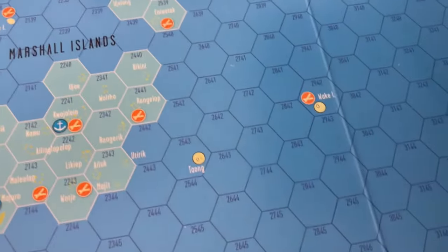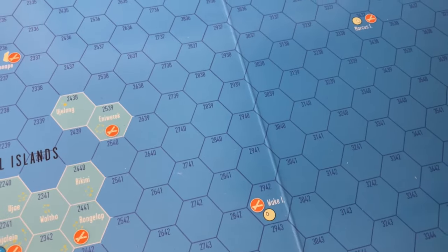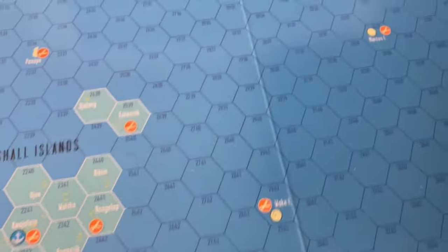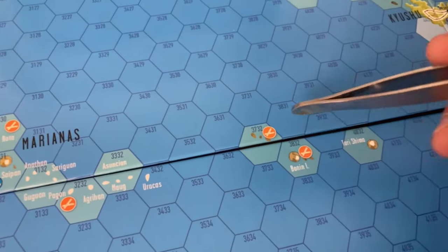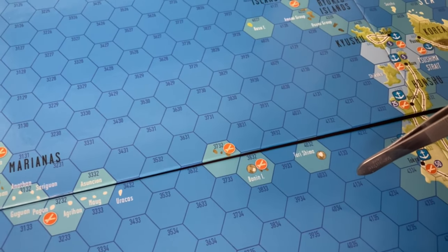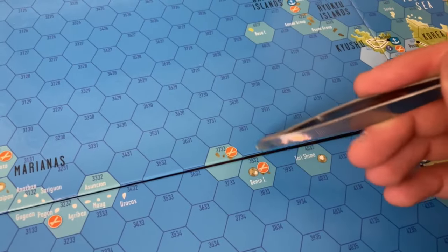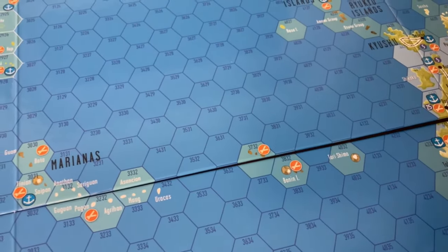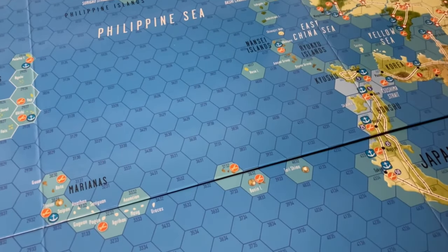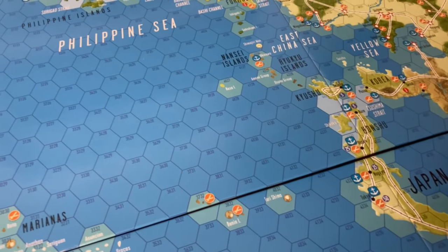And I can't forget Wake — the heroic USMC defense in December '41, doomed but heroic nevertheless. And I don't know if this is Arata, or if Bonin is another name for Iwo Jima, but that's where Iwo Jima is. I kind of had to figure it out just based on reference and where it is in between the Marianas and the home islands.